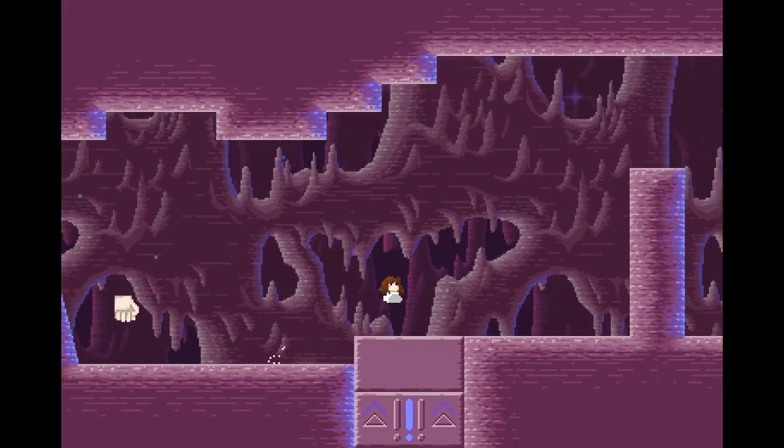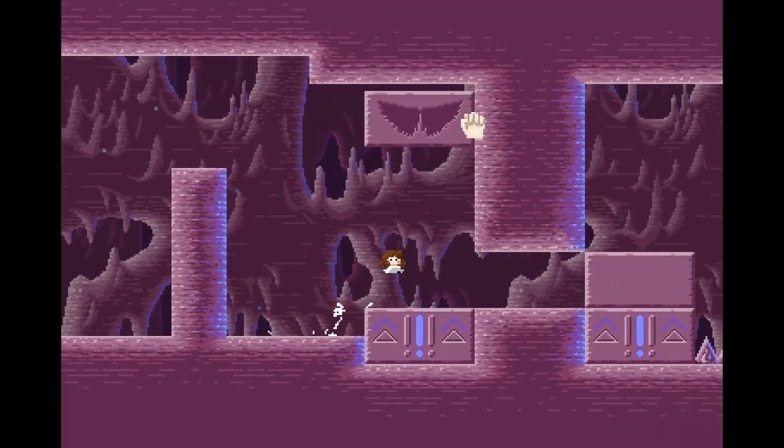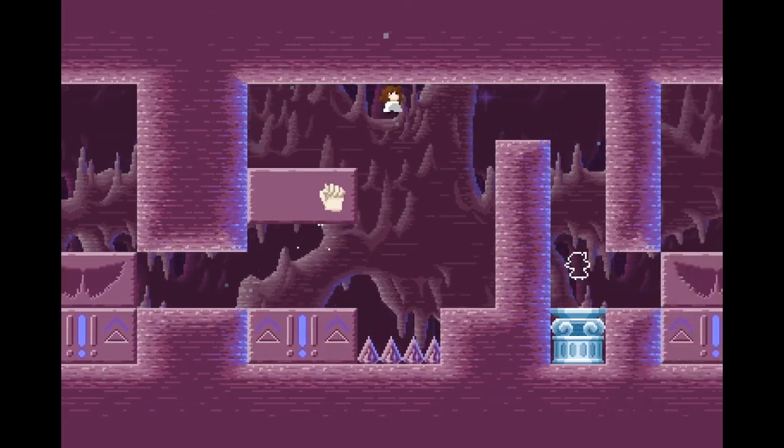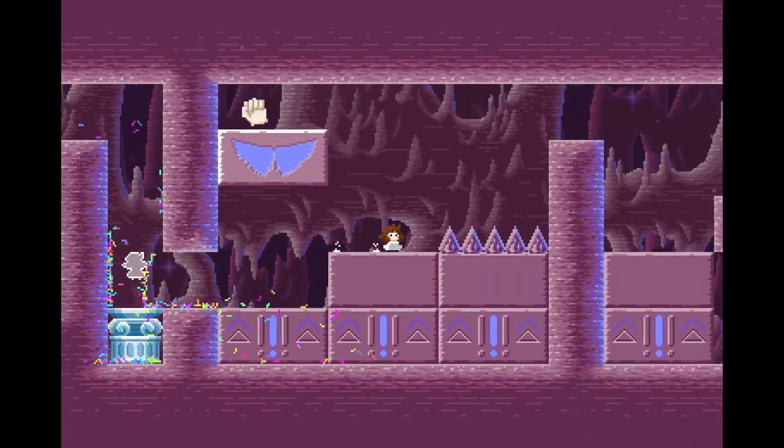Fantastic Fist is a puzzle platformer with a dual-control setup. The keyboard controls the protagonist, while the mouse is used to summon and direct the disembodied fist. The fist can be used to break blocks, move objects, flip switches, and manipulate a range of other features.